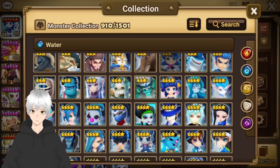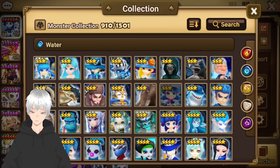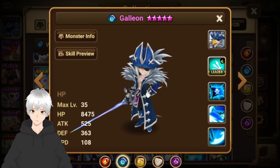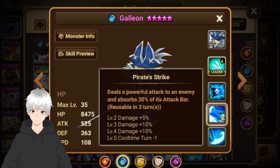And top 1 — drum roll — definitely Galleon is top 1. If you don't have Galleon, or multiple Galleons, something is missing in your box. Definitely get multiple of this guy. Defense break — no need to explain. You need defense break to hit hard. Decrease attack bar on skill 2. If you have Violent on this guy — defense break plus that skill — you decrease the attack bar and can go first easily. This guy is one of the best.